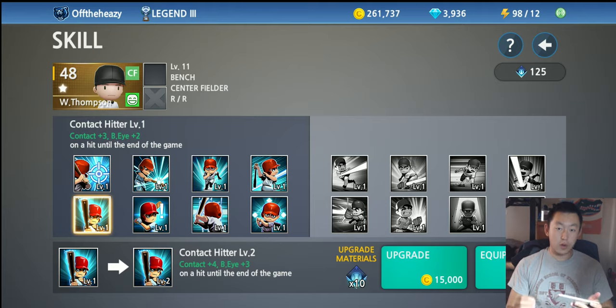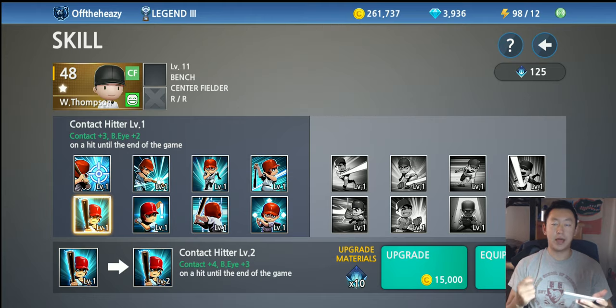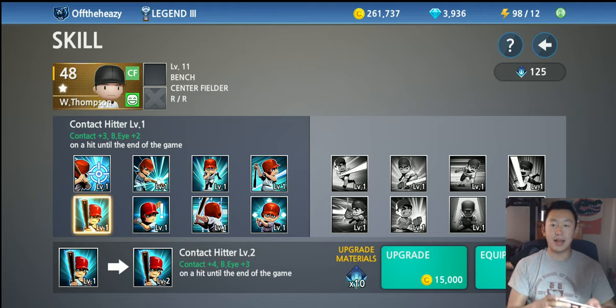The second row is a little different. Contact Hitter gives plus three contact and plus two batter's eye, but only on a hit until the end of the game. Your player won't have those stats automatically for the entire game — you only get the boost once that player gets a hit. For example, if your leadoff hitter gets a hit first at-bat, they'll have plus three contact and plus two batter's eye for the rest of the game.